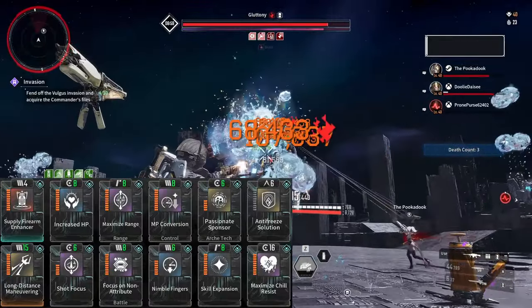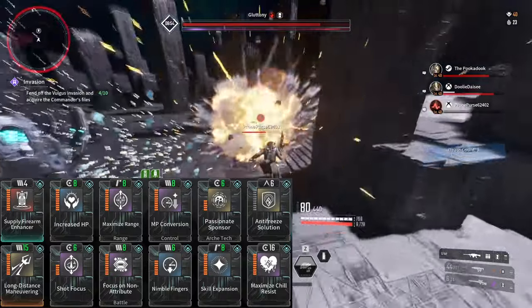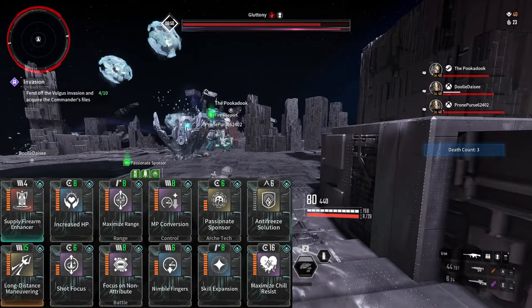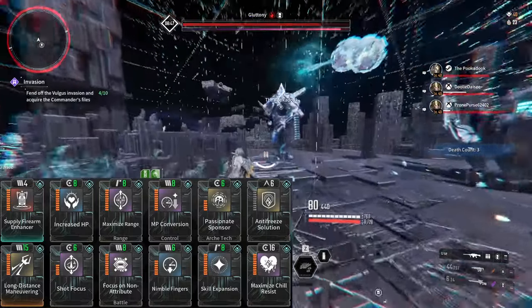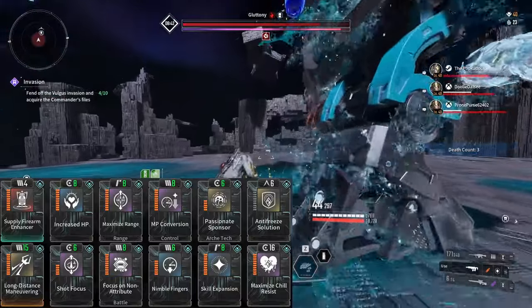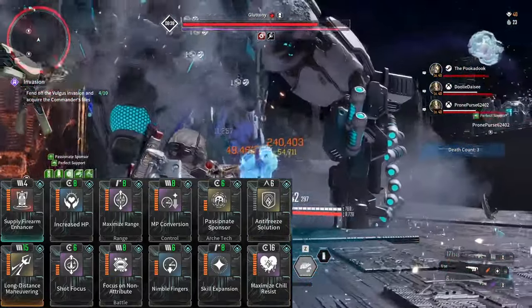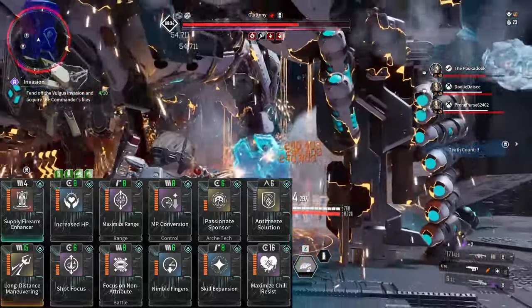Shot Focus gives us an easy 15% firearm attack damage. Skill Expansion and Maximize Range help us to buff our teammates when we pop our 4. You can swap Maximize Range for Amplification Control if you don't mind sacrificing some range for more shields. Survivability is always good. The last two slots we kept unmarked for resist mods. With this setup, you can always swap to whatever resist is needed for the current boss you're playing.